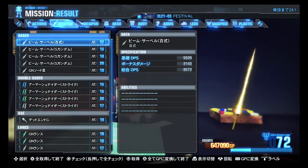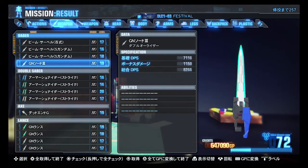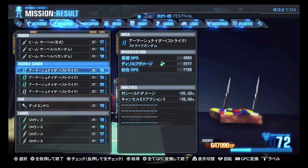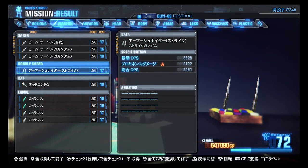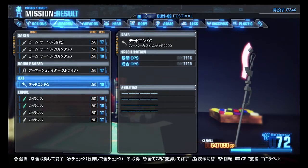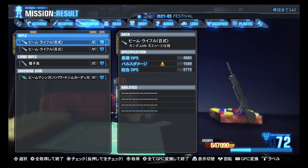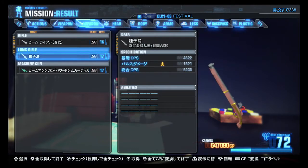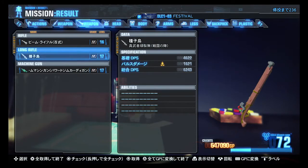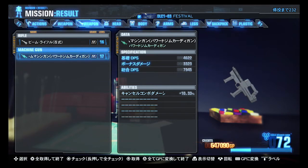GN Sword 3. Oh yeah. Strike Gundam's Armor Schneiders in blue and green and up to level 20 — very nice. Dead End Glaive at level 19 — sure. A pair of rare GN Lances — definitely. Shiki Beam Rifle — not sure if I have a higher level one or not. I'll take that rifle. And this is the Beam Machine Gun for the Powered Jim Cardigan.